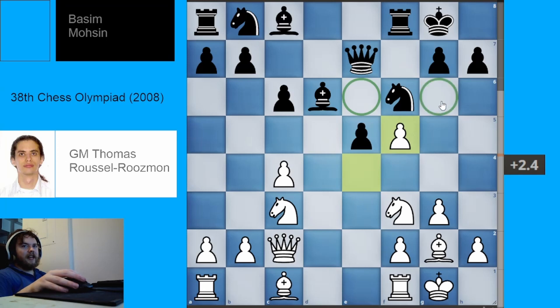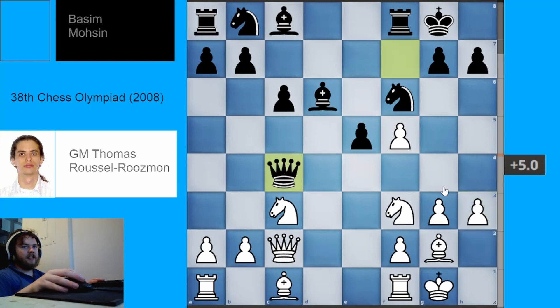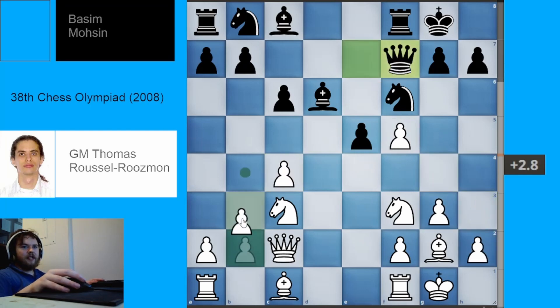Black played queen to F7, hitting the pawn on C4. White played pawn to B3, defending the pawn. The engine prefers pawn to H3, not caring if black takes, then just pawn to G4 to keep the pawn — it's kind of hilarious that we have a pawn on F5 without having to push our pawn off F2. But in the game, white played pawn to B3. Black then played pawn to H6, probably worried about knight G5 ideas hitting the queen.